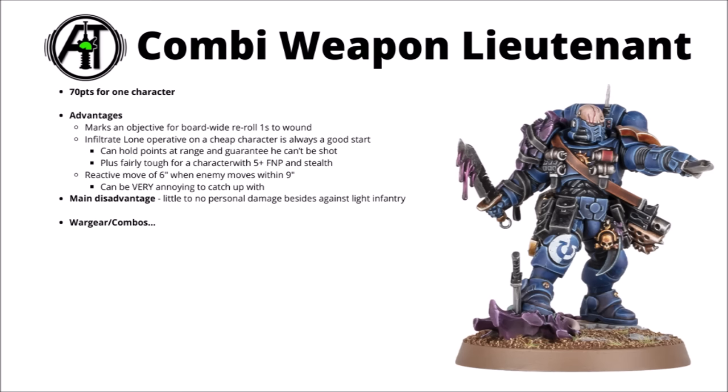He can infiltrate if desired to start a bit more annoyingly up in the midfield, being in range of early game primaries or mid-board secondaries that might be out of reach for other units early on. All the rest of his special rules are geared towards him surviving well — he gets a reactive move of 6 inches whenever the enemy moves within 9 inches of him, making it very hard to catch in combat. And even if the opponent lands a unit just outside 9 inches but within 12 to shoot him, he's still got stealth and a 5+ feel no pain.